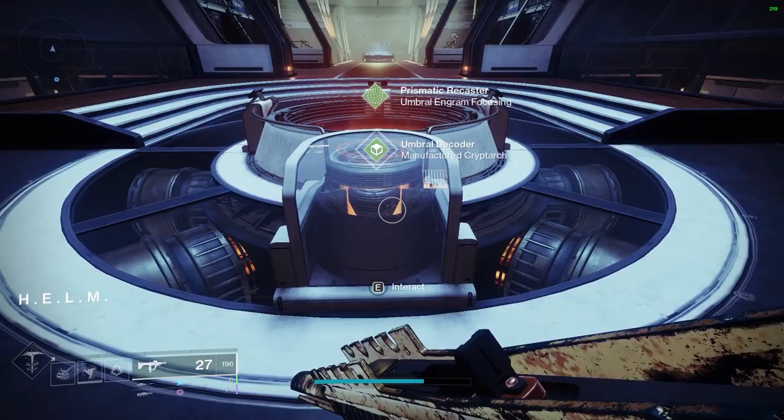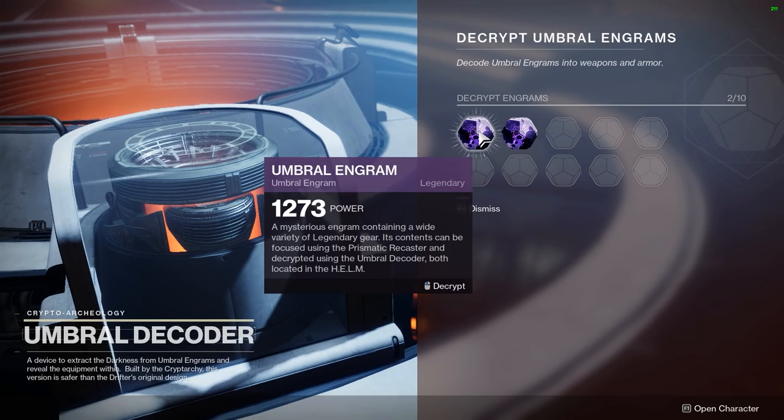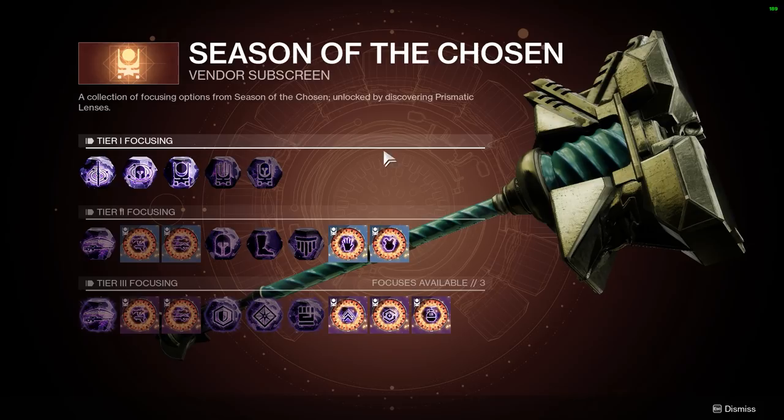So in the Helm, we have a few important stations to look at. Closest to where you spawn in, you're going to find the Umbral Decoder — this is where you actually turn in your Umbral Engrams for loot. Next to it, you'll also find a few stations where you can access the Prismatic Recaster. This is where you can focus your engrams to get specific loot.